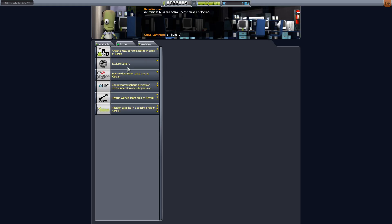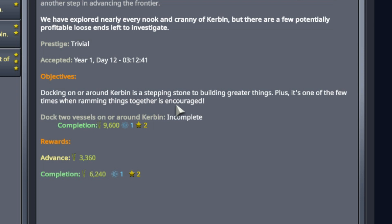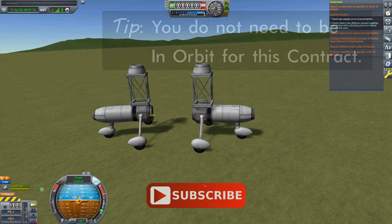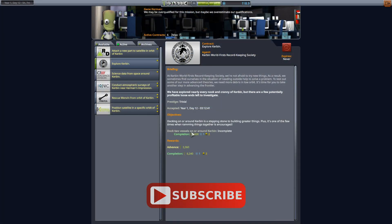Taking a look at our contract, here it is - Explore Kerbin. Going down to the objectives: docking on or around Kerbin is a stepping stone to building greater things, plus it's one of the few times when ramming things together is encouraged. Our only objective is to dock two vessels on or around Kerbin for a small payout. Notice the word 'on' - you don't have to be actually in orbit to satisfy this contract. You can do it on the surface with goofy crafts.